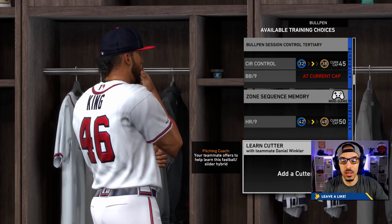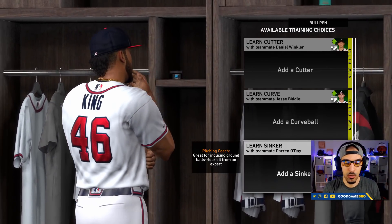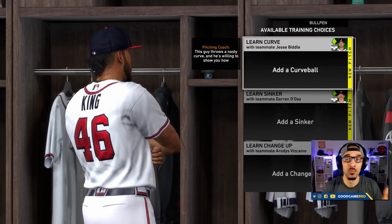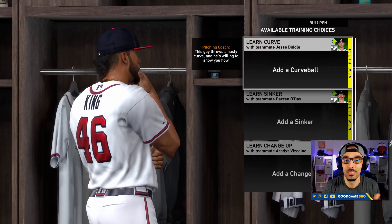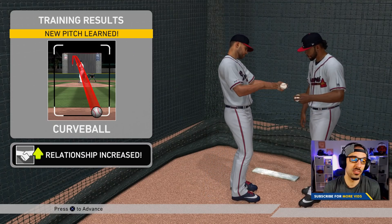You want to be at the bullpen. When you have the opportunity, you can learn a cutter, a curveball, a sinker, a changeup — which we already have a changeup. Right now we have a fastball, we have a slider, and we have a changeup. I think a curveball is the next big thing that we need. So Jesse Biddle, teach us the curveball. And with that, we have learned a brand new pitch.